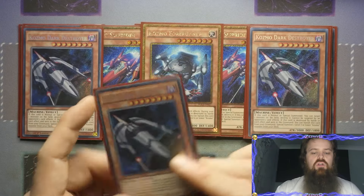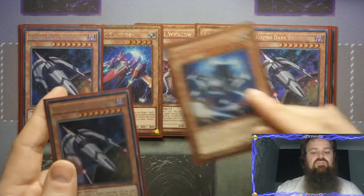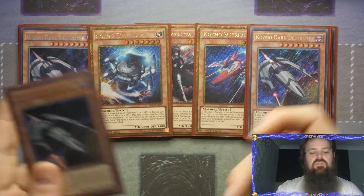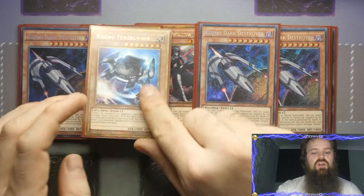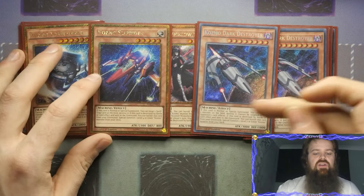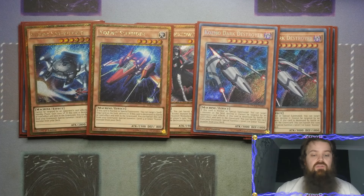The OTK idea is you go through Farm Girl, attack directly, get Dark Destroyer added, attack with Farm Girl to add something like Forerunner, then use Farm Girl to special summon Forerunner. Attack with Forerunner, then Farm Girl special summons Dark Destroyer, which destroys the Forerunner. Forerunner then tags into Slip Rider. You're attacking again for another 3000 and 2300. That's how you're instigating the OTK, and it can be done in other ways as well.